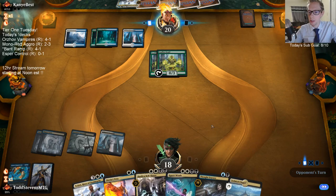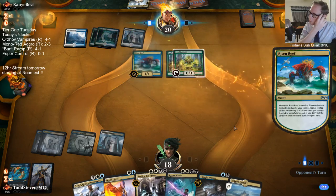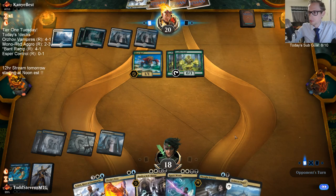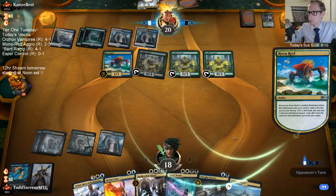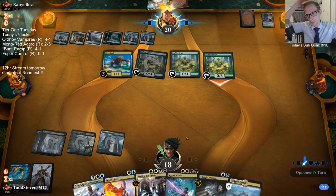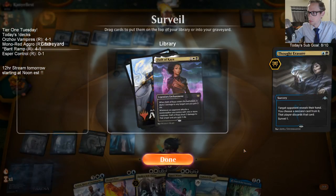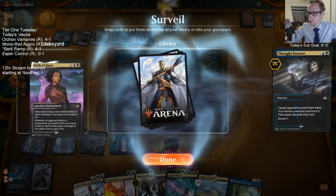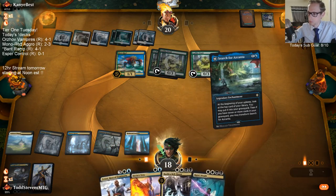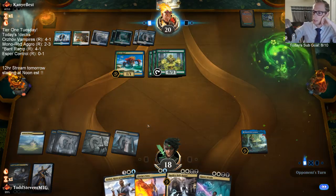The other thing is land was important there, which Cast Down was not a land. Please no Nyssa — I'll feel bad for not holding up Dovin's Veto if they just topdeck Nyssa. Are you kidding me? Seriously?